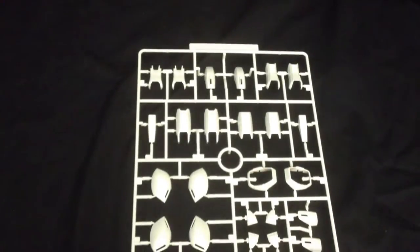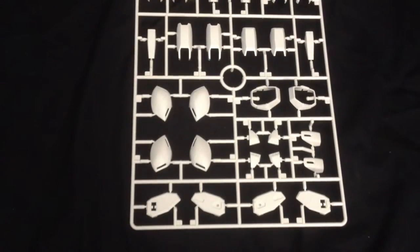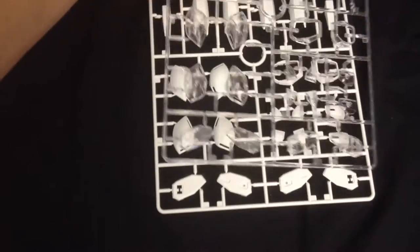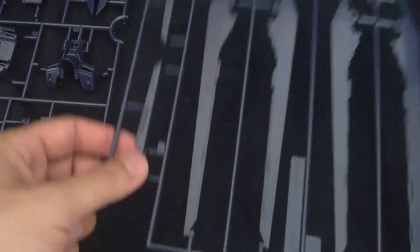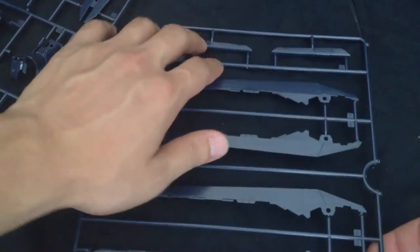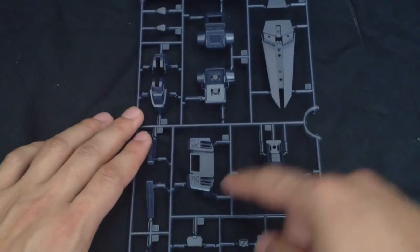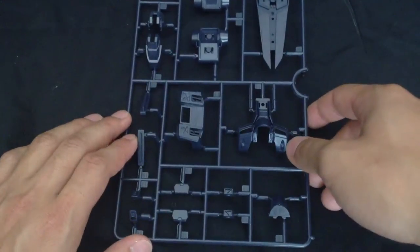Moving along, here is our D-plate. Now here we have mainly the pieces for the legs, and also the side of the rail cannon for the skirt armor. Since this is the clear parts version, we have a duplicate see-through runner of that — so if you lose a part, maybe you can just pop one of these in and paint it. Alright, here are our E1 and E2 plates. E1 mainly consists of parts for the wing in dark navy blue, with parts for the cannons up top. The E2 plate comes with parts for mainly the backpacks, the chest, parts for the backing of the rail guns, knee covers, shield parts, and the cockpit hatch.